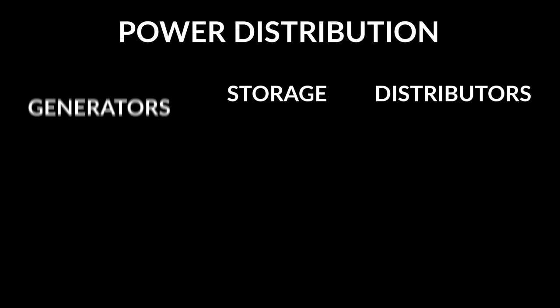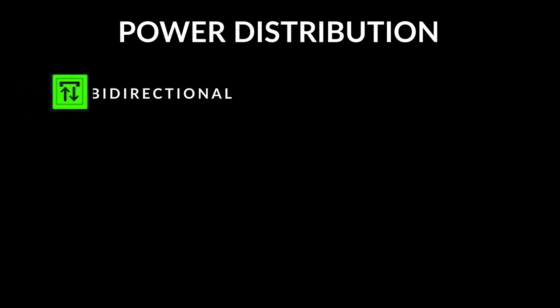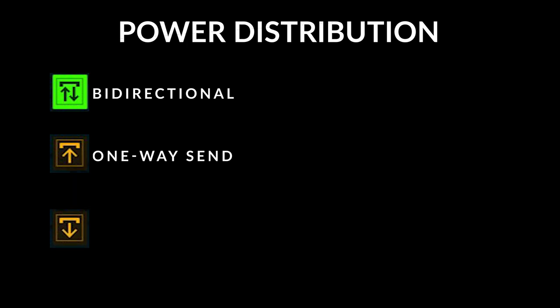Power generators, storage, and distributors are connected via three types of links: bi-directional send-receive, one-way send, and one-way receive.